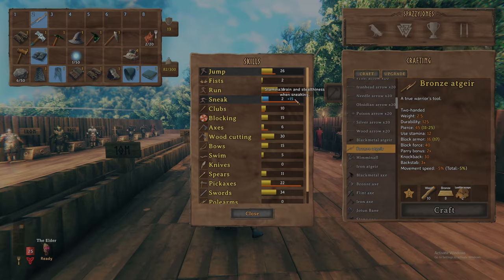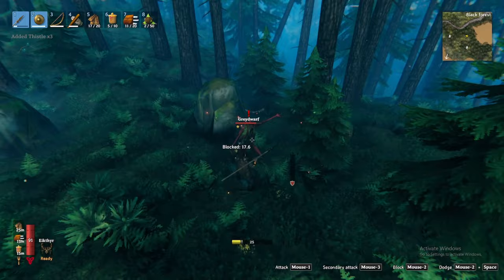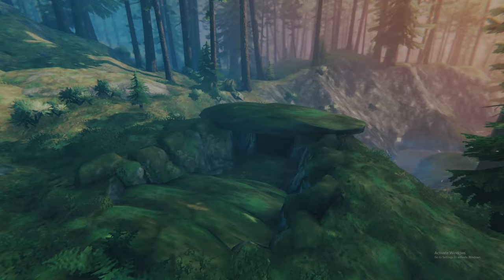With your pockets now full of tin and copper ore, you might notice you haven't unlocked any new crafting recipes. To make the ore usable, you will first need to smelt it. To do that we must first wake the dead by diving into the black forest's instanced dungeons. Burial chambers predominantly take two shapes: the first is an easily identifiable rectangular rock formation, while the second may be harder to spot, consisting of sloped or flat earth leading to a cave or hole in the ground.